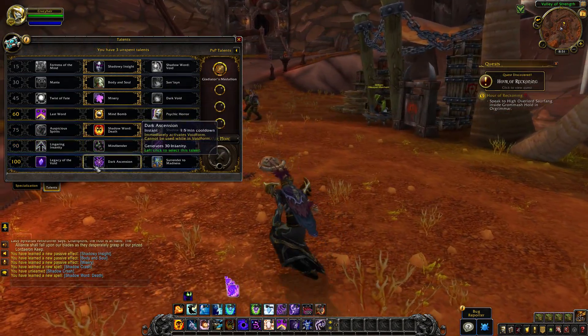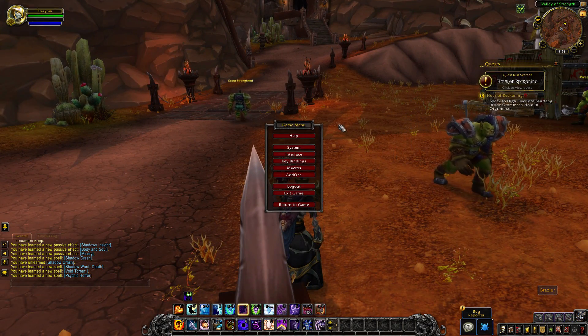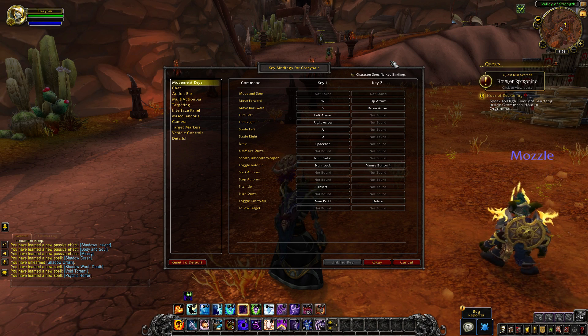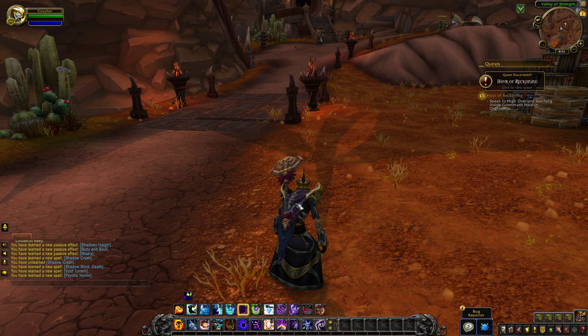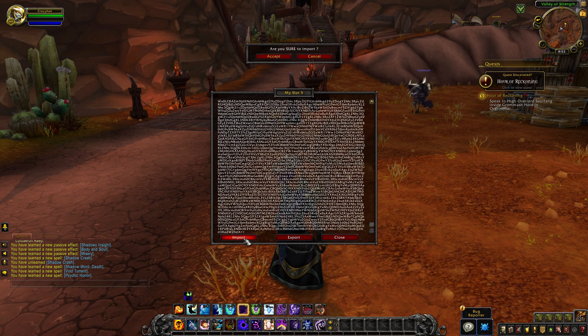One important thing: go into Keybinds and make sure you have 'Character Specific Key Bindings' ticked. If you don't have this enabled and you paste everything, it's going to replace keybinds on all your other characters — so that's bad. It's a good idea to have this on every character you play. Once that's set, press OK, return to game, and type /myslot to get the same window.